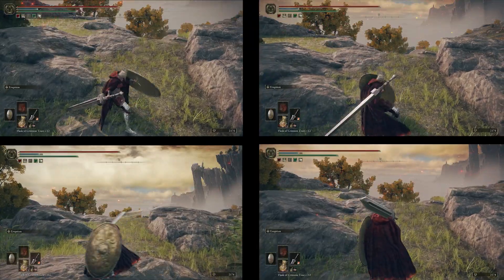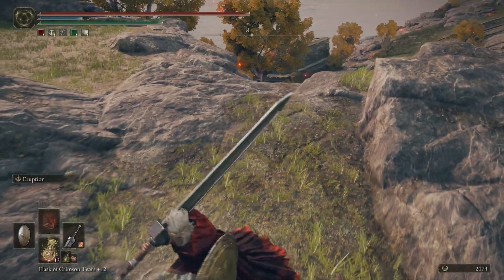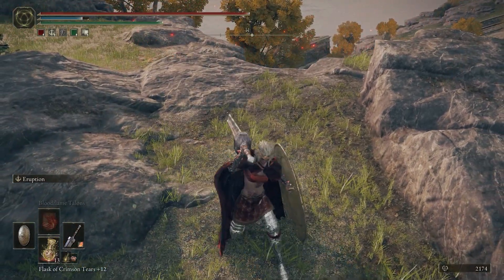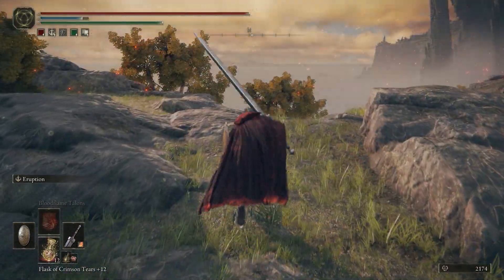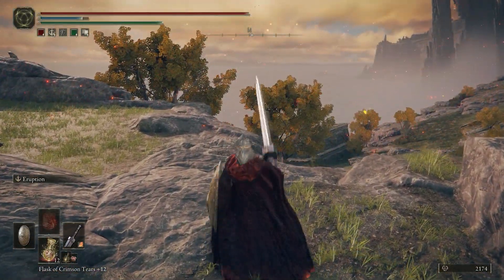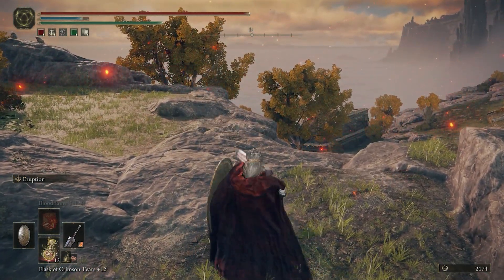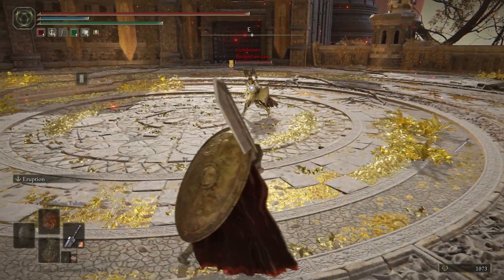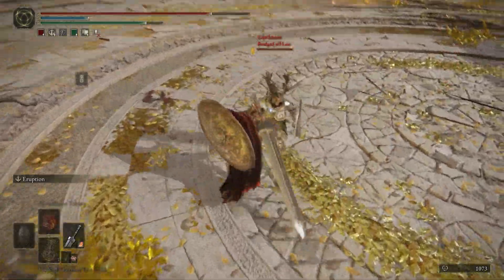The Greatsword has a diverse moveset, but sweeping attacks consist of the majority of its attack types, with the charged heavy strike covering an almost 360-degree area around your character. The Greatsword also has a thrusting-type move you can utilize after rolling, and an overhead attack with a jumping heavy strike. Knowing which attack to use in a given situation is paramount due to the slow startup of each attack animation.